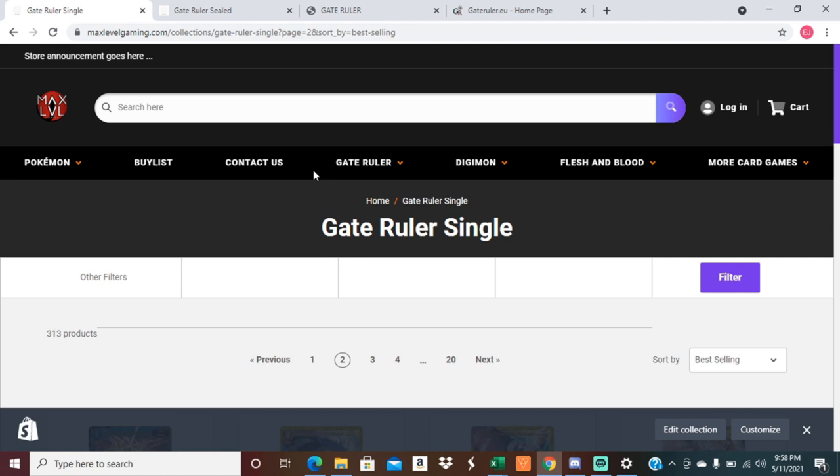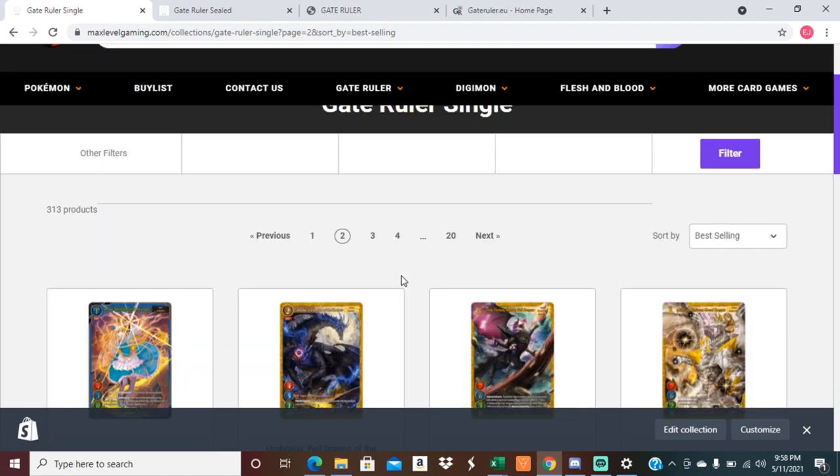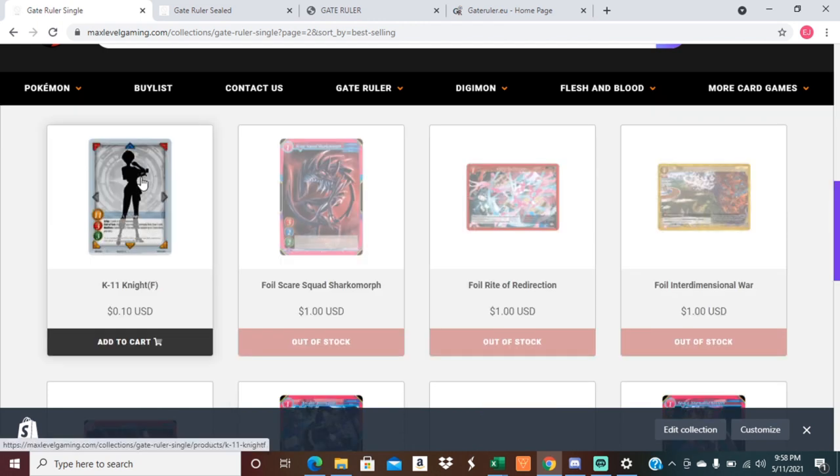Another thing I really like on the topic of rulers is that you'll notice they are silhouettes. You might be thinking that's really lazy — that they didn't put any art on the rulers. But that's because they want you to have custom rulers. They are tournament legal — always check with your TO to make sure your specific ruler is okay. You can get custom design rulers totally fine, usually around 10 to 20 bucks depending on who's doing it. I can't think of another card game where your custom cards are legal to use. They really want the rulers to be a representation of the player.